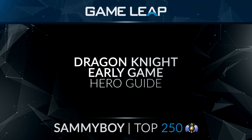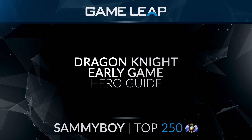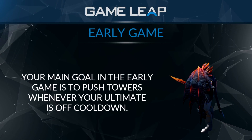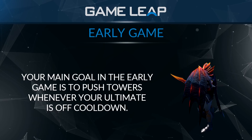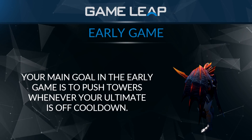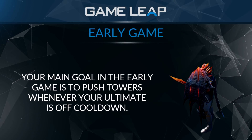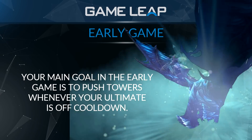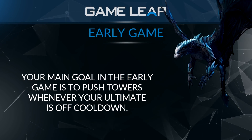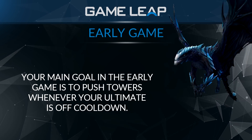Hey guys, I'm Semiboy and this is my early game guide for Dragon Knight. Dragon Knight's main goal during the early game is not necessarily to try to kill enemy heroes or to farm a lot. His main goal is just to make sure that he's able to push towers with his ultimate whenever it's off cooldown. This can be the mid lane tower or just towers with his team. His power spikes are definitely around level 6, and as soon as he hits level 6 he hits a massive power spike where he can actually do stuff on the map and take towers really easily.